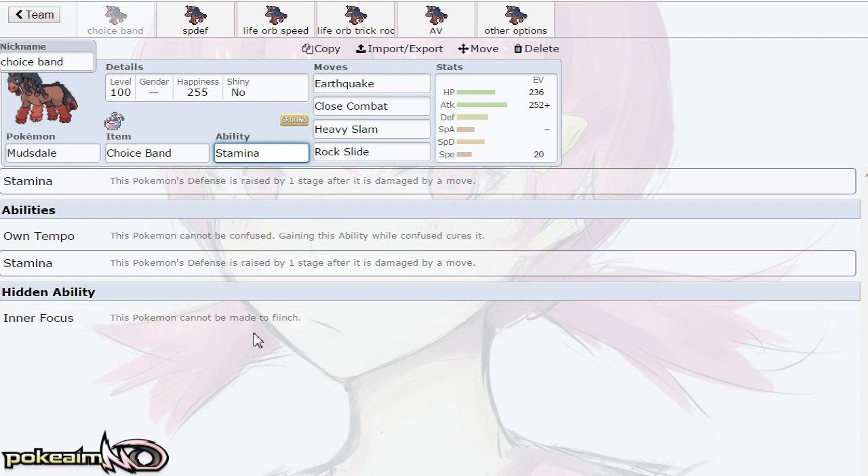Inner Focus is great if you don't want to be flinched — it's probably better in VGC though. Own Tempo means you can't be confused. However, Stamina is the really cool new ability: whenever Mudsdale is damaged by a move, it gets a +1 Defense boost. So if your Mudsdale is in and the opponent goes for Bullet Punch, U-turn, or Knock Off, Stamina activates and it gets a +1 Defense boost for free.